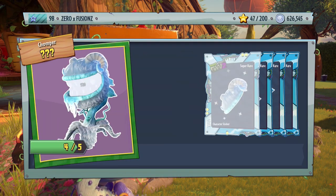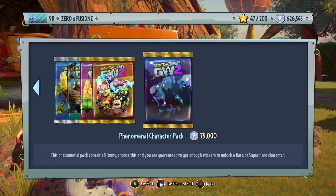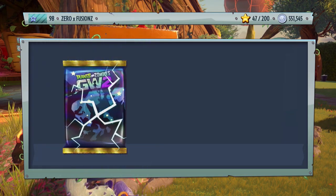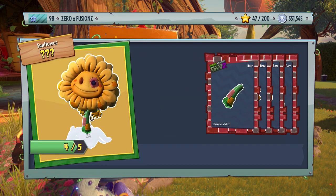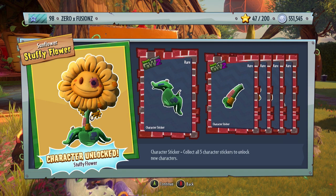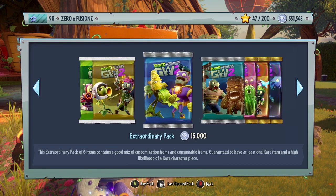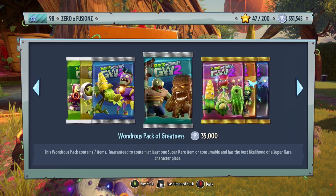We get the Yeti Chomper — another beta character but this is a ranged Chomper so you cannot complain with that. We're going to open one more character for now and then go back to more later. We get the Stuffy Sunflower — this character is amazing. The sound she makes is like a xylophone, and when she vanquishes zombies they explode into sun which can heal yourself and teammates around you, so she's a very big team player. We've used 450,000 coins so far, so let's open some Wondrous Packs of Greatness.